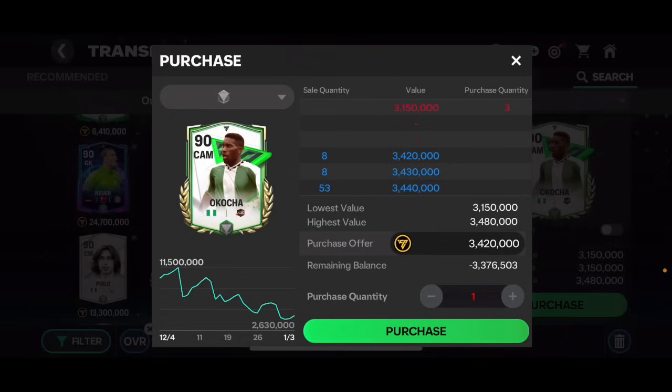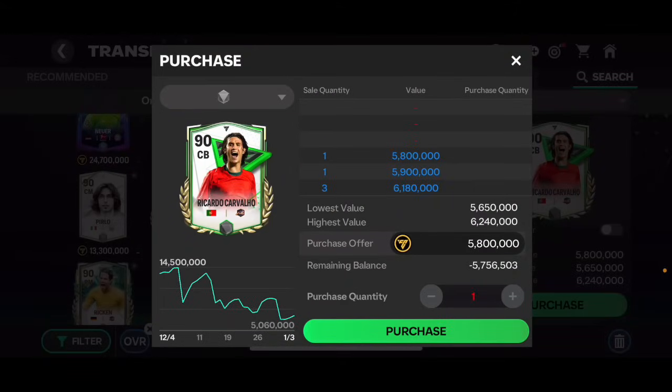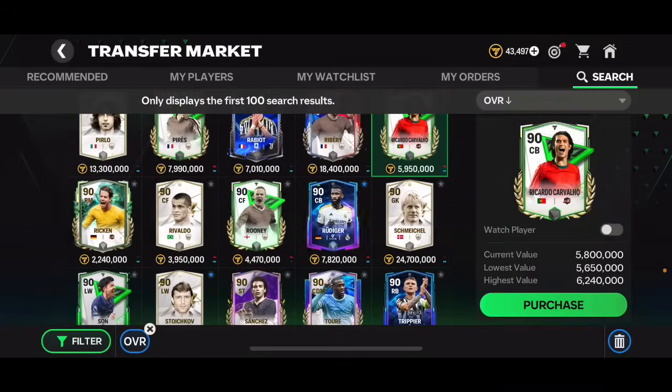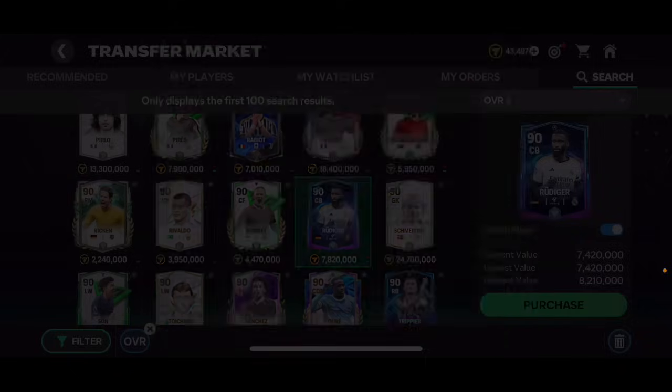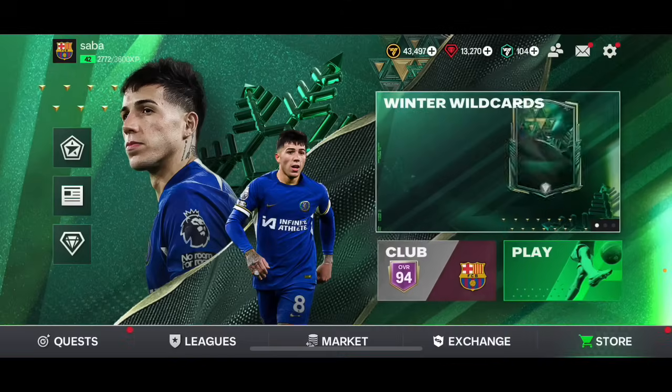You should put these players on your watch list and try to buy them as cheaply as possible. Ricardo Carvalho at around 5.8 million coins is a decent investment. Keep in mind that every player you invest in is a risk - there's no guaranteed profit. Rudiger is also a pretty decent option.